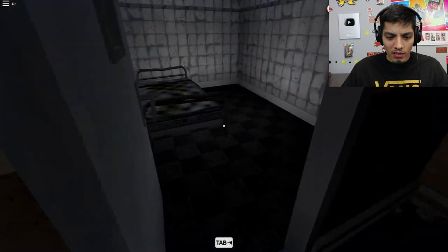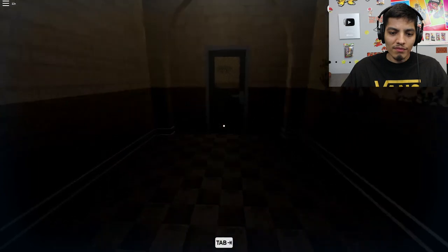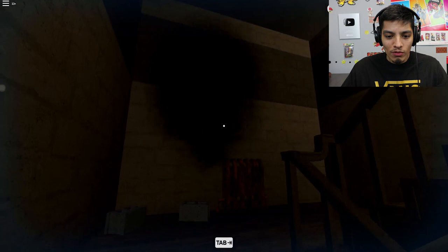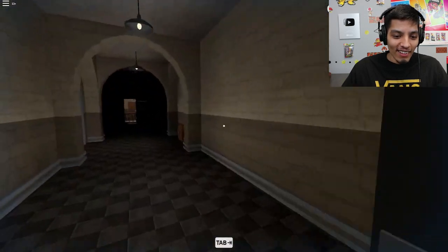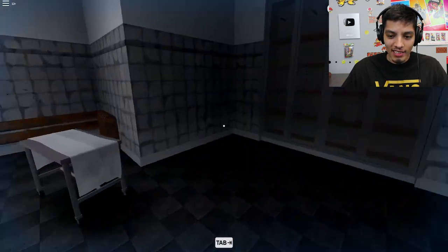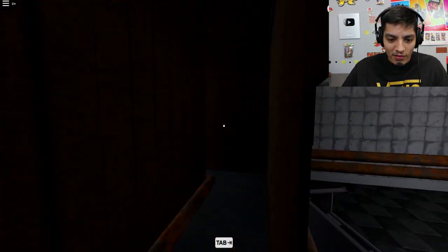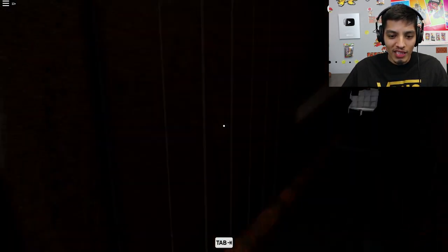Nothing here. Nothing in these rooms. Let's look for — oh, it's just a pipe. I don't know how that scared me. Let's check these doors. Oh my god, this doesn't look good — it's like they performed surgery here. Why is there a hole in the wall? We shouldn't go inside because it's going to be scary.